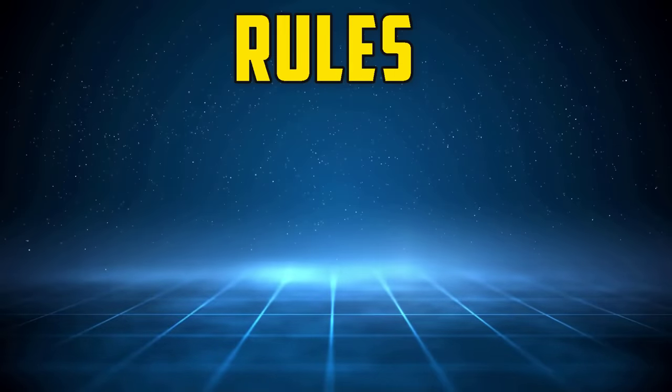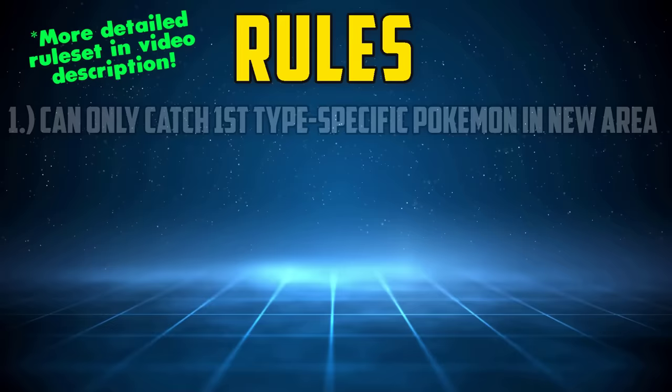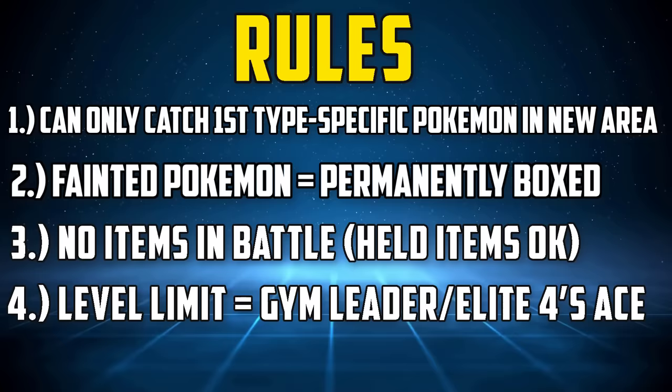Welcome everyone, my name's Sylph and this is my attempt to beat a hardcore nuzlocke of Pokemon Diamond with only Ground-type Pokemon. The full reset for this run is listed down below, but put simply: only the first Ground-type encounter in each route or area can be caught, if a Pokemon faints it must be permanently boxed, no items except held items in battle, party Pokemon levels are limited to the next Gym Leader or Elite Four's Ace, and the battle mode must be set at all times.